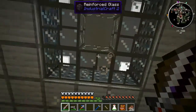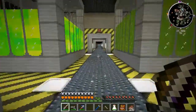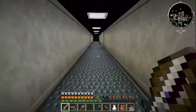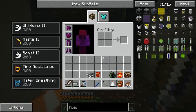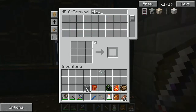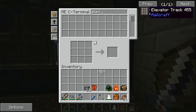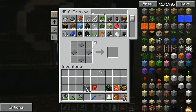I want to get something set up right here. For that I'm going to use Pneumatic Craft - we've talked about it before but never got to use it. Now we should be good to make the elevator. There are a few things we need: elevator base...